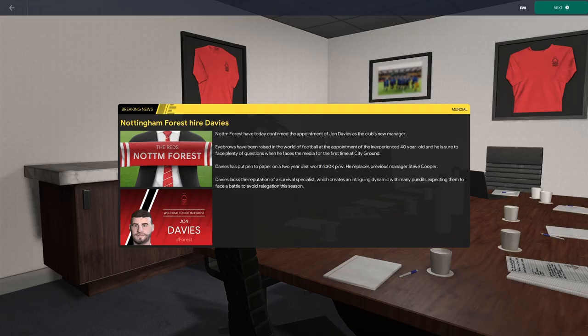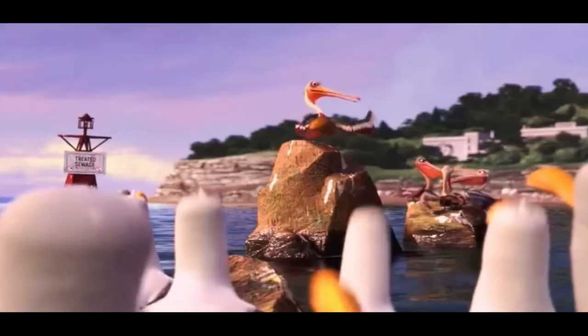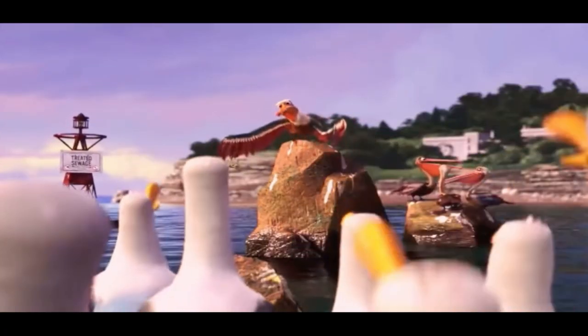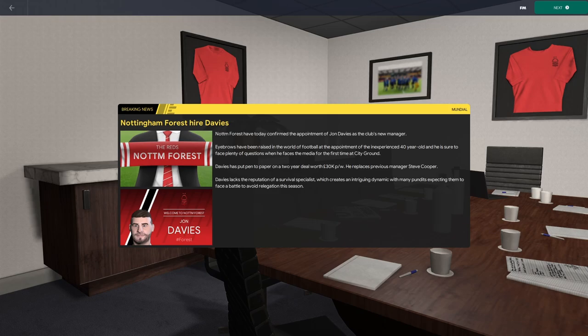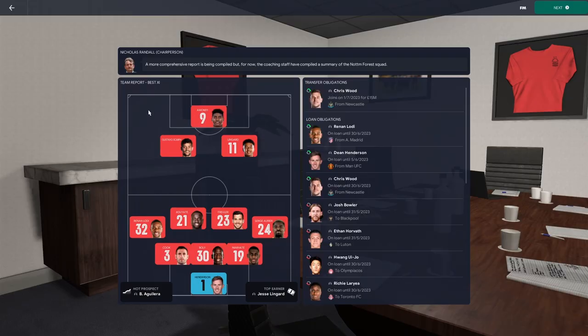Picture the scene: you've started your save in Football Manager and you've taken over a club that you've never used before. Imagine a club that assigns 30 players in the real world — none of them know each other and you don't know where to start. The media predicted finishing 19th in the league and it's going to be a struggle, but the expectations are high from the board. We're already given a team report, the best 11 on paper, but that doesn't tell you anything, does it? A 3-4-3 up top — no good.